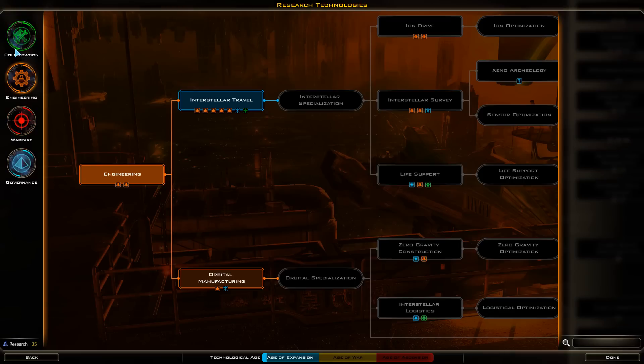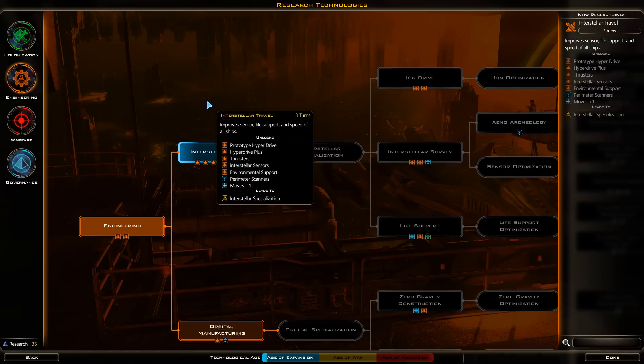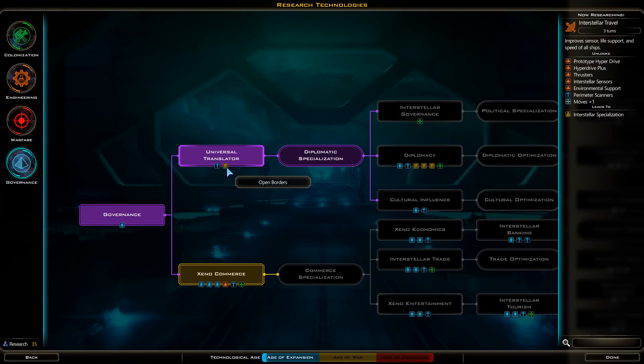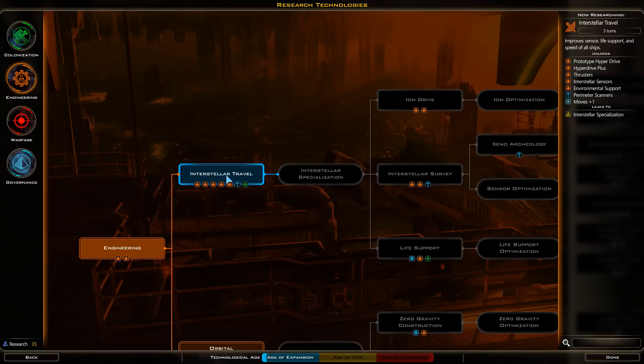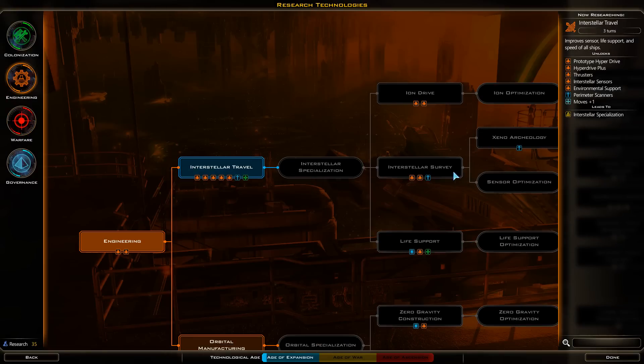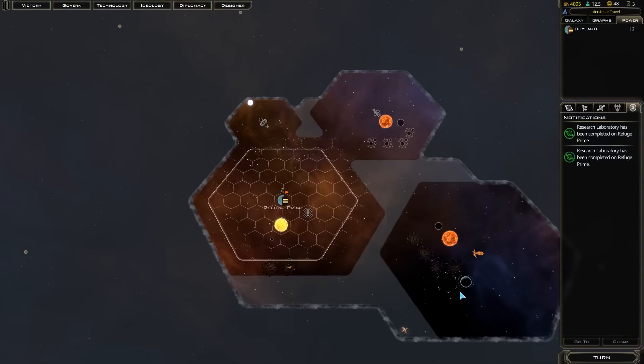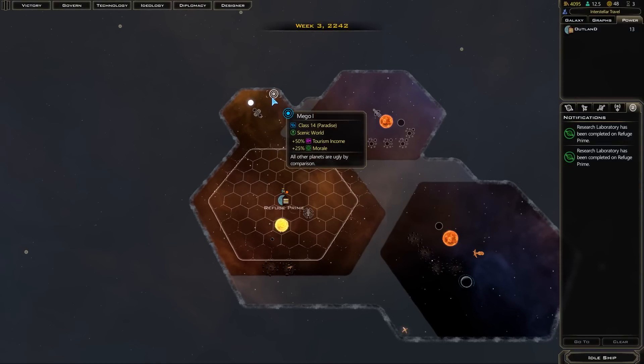Going forward, let's do interstellar travel. At the bottom of the tech icons are things the technology unlocks. We unlocked an open borders policy and a building called the Cultural Forum, which increases influence — influence expands your borders and can help convert alien races. Interstellar travel gives a wide variety of propulsion upgrades plus a flat movement bonus of one.